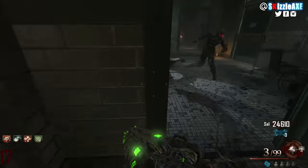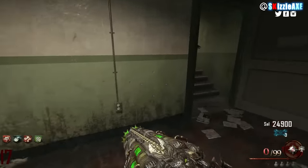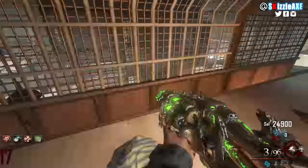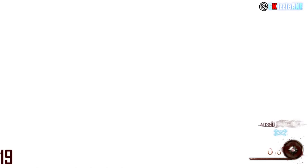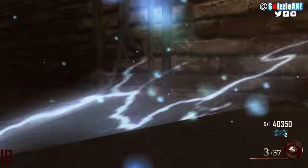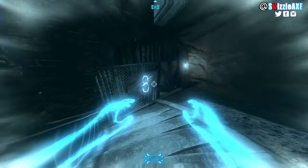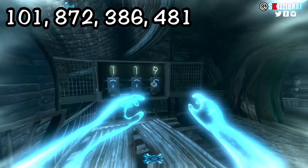For the easter egg, fly out to the bridge again, spawn back, survive one more round, collect all the parts again, then fly out for the third time, spawn back in, and now you need to put some numbers in downstairs in afterlife mode. There are 4 sets of numbers — you can put 2 sets at a time, but sometimes afterlife mode glitches out and drains instantly, so keep that in mind. The numbers you need to put in are 101, 872, 386, and 481.